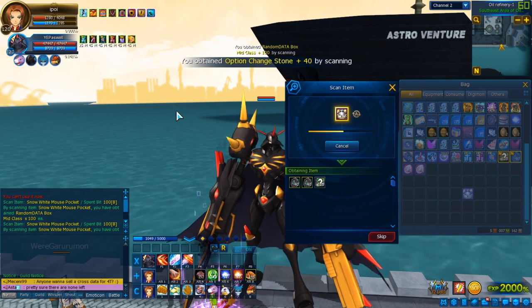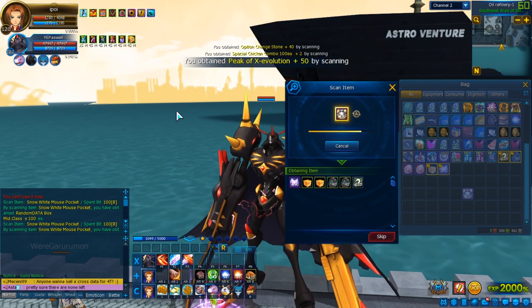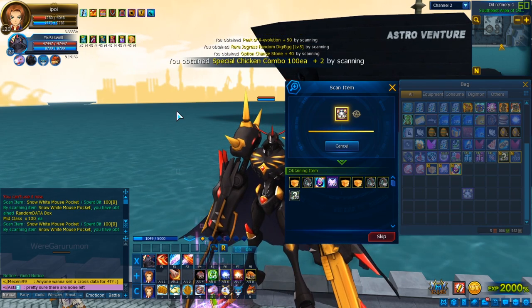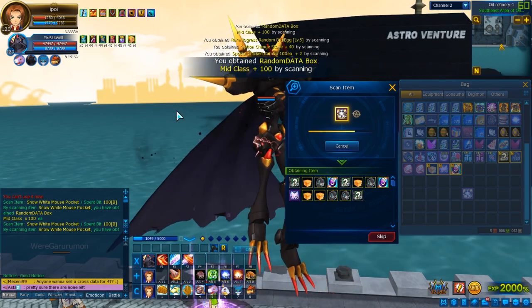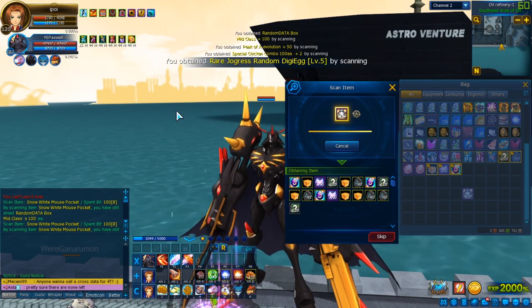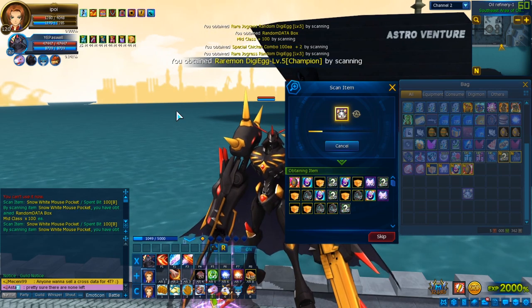We're getting some random data boxes — I actually don't know what's inside most of them. I know one item I want, but besides that I don't know. Oh, peek of X evolution — what is that? So we got some random level 5 egg. We got many special chicken combos, which we definitely need because I used a lot last time, and if I keep using so many we'll be out of them in no time.